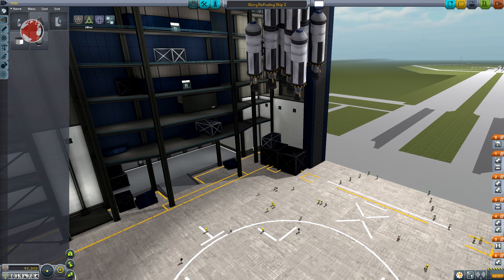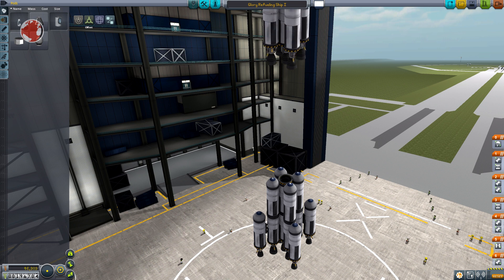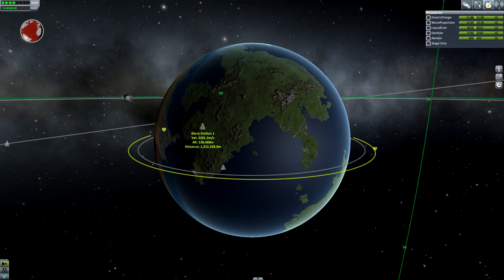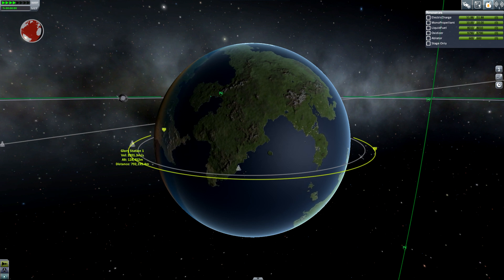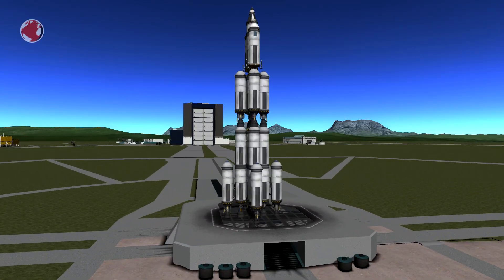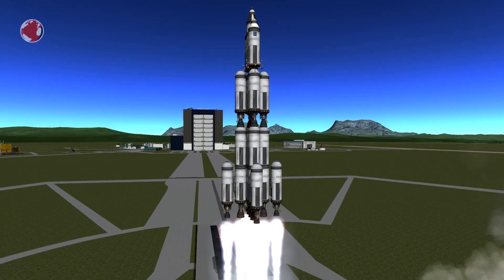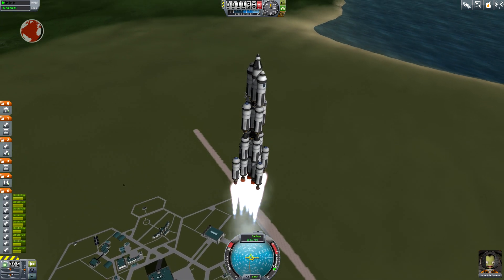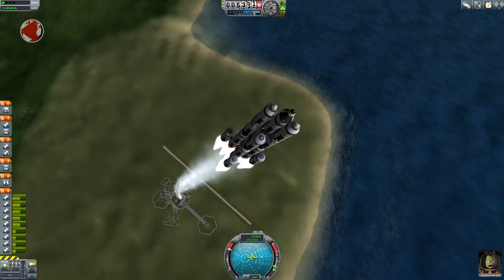This is my Glory refueling ship. It can hold up to 4000 units of fuel, from which some is needed to reach the station — but it's okay since my station is not completely dry. I'll boost it up with my 20-ton Glory launcher, which I have saved as a sub-assembly to reuse for future missions. I waited a little for the station to fly by my space center to decrease the overall time in orbit. And launch! It's not the most economy-friendly launcher, but I will try to recover the complete upper craft — I've equipped it with parachutes for that matter.